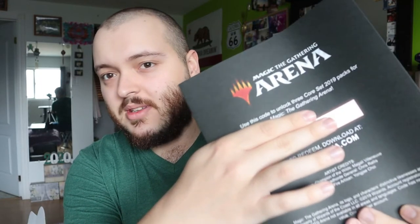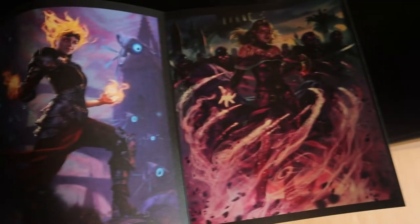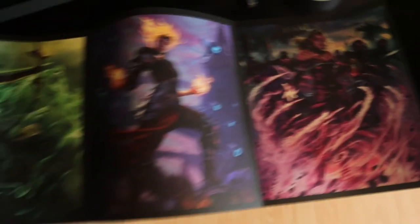The first thing right on top is a Magic the Gathering item — it looks like a code on the back. I don't play this game so I might use it as a giveaway, or I'll put it in the comments or description and the first person to redeem it gets it. It's a code to unlock three Core Set 2019 packs, which could be cool for somebody, but it's not really of interest to me.